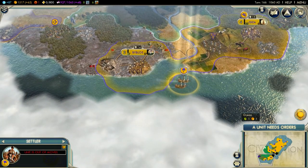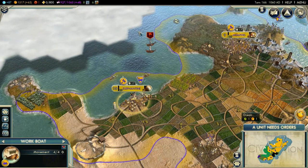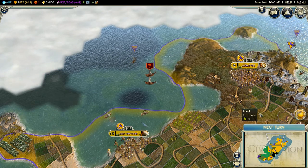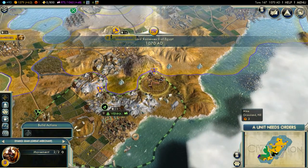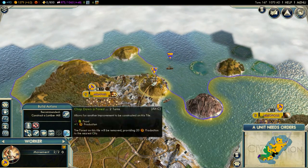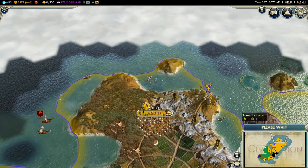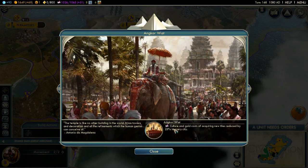I hope that I'm not going to lose these settlers in deeper water, but there are some Mongolian settlers over here as well, so let's just keep going. There is the worker boat heading towards these nice resources for my empire - I need them. Can't I make a trade route yet? Maybe it's already done. I'm going to cut the forest down. There we go - fisheries, fisheries. And I also create Anceint Ruins - extra culture, and acquiring new tiles is reduced by 25%. That's pretty good.